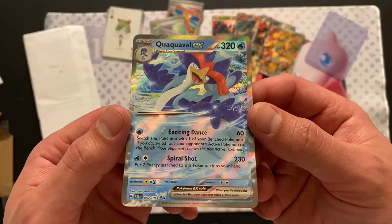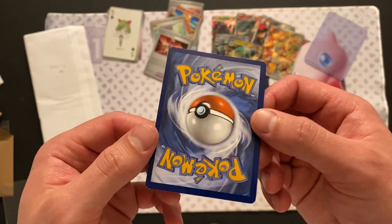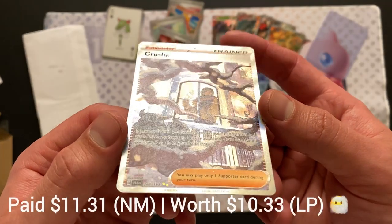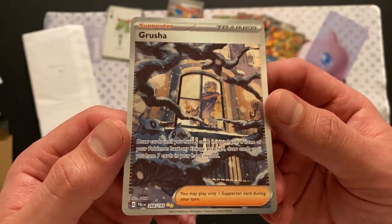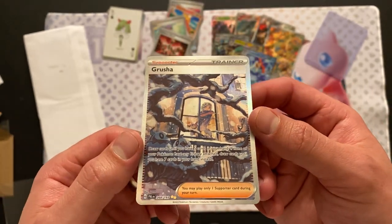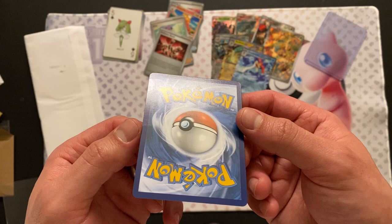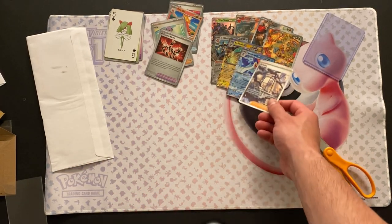We have the Coquaville EX — Five Band graphics, holding it down. I haven't really seen any Coquaville decks, to be honest. And the final card is — oh! The Grusha, a beautiful special illustration artwork with the Starleys in the front. That might be all the Pokemon in this one. That is a beautiful artwork. Little tick at the top, but there's actually some bends going on. That is also Paldea Vault.